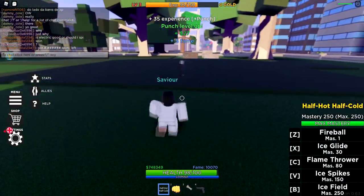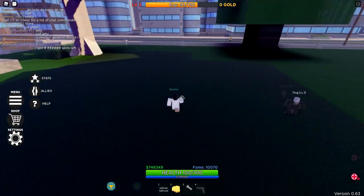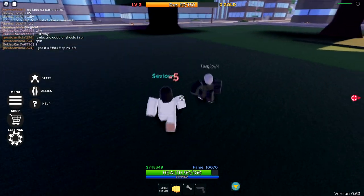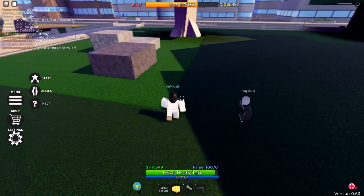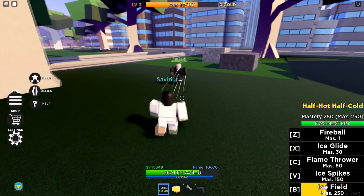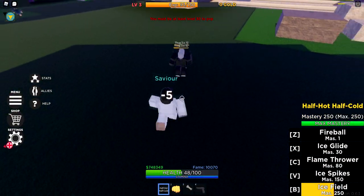The last move is called ice field. Ice field is really good, especially if you're getting double or triple teamed by mobs. Or if you want to aggro every single mob and use a move. I'll aggro him real quick — yep, come over here. Right here I can just use ice field and it does 34 damage to both of them. So if you're getting jumped by both, that's ice field. It also has a pretty big hitbox as well.